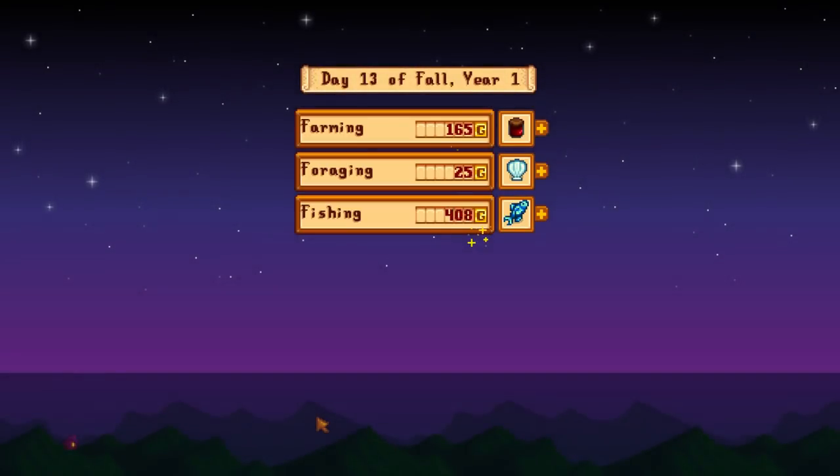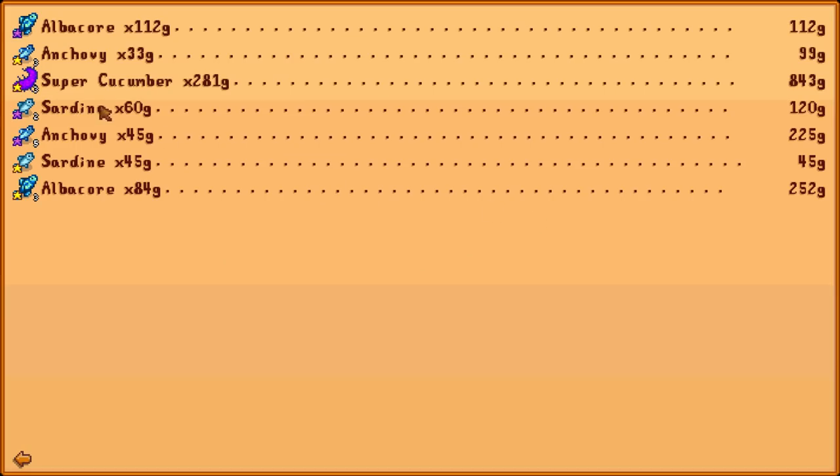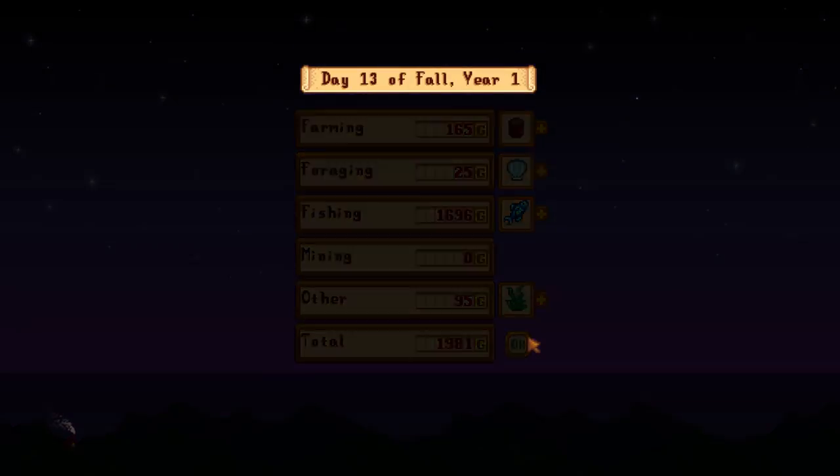Here we go - end of the night. Look how much the fishing made - exactly what I wanted, nearly two grand! We only managed to get one more super cucumber from where I left you guys, so we've got three in total at 281 gold each - that made us 843 gold. Very good to hunt for those, and the albacores aren't too bad either so if you get some of those whilst trying for super cucumbers it's not too bad. That's 2k - another step closer to the pigs! Still a long way to go though - we're only on 3,500.